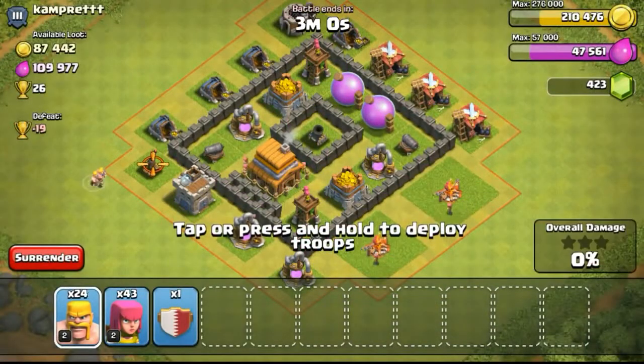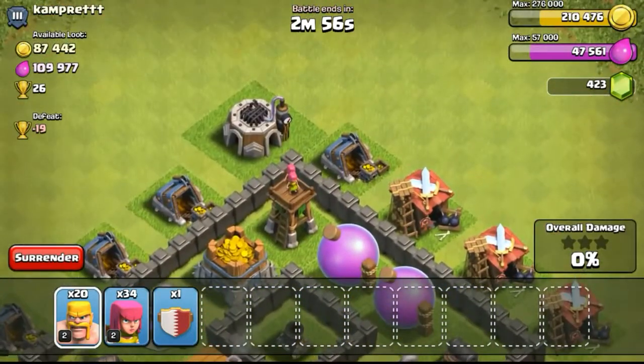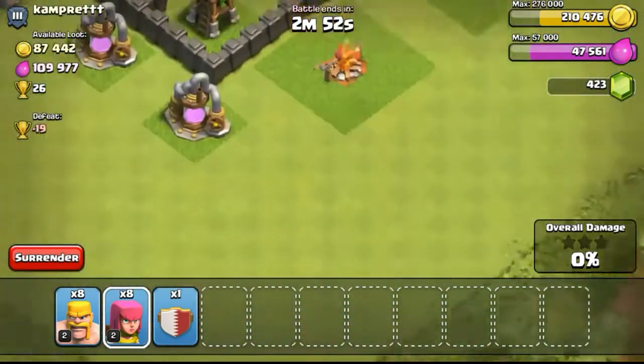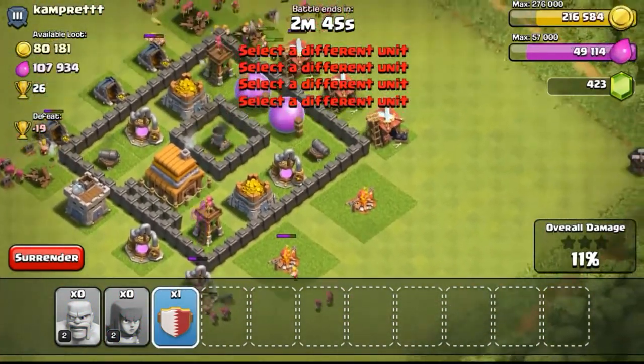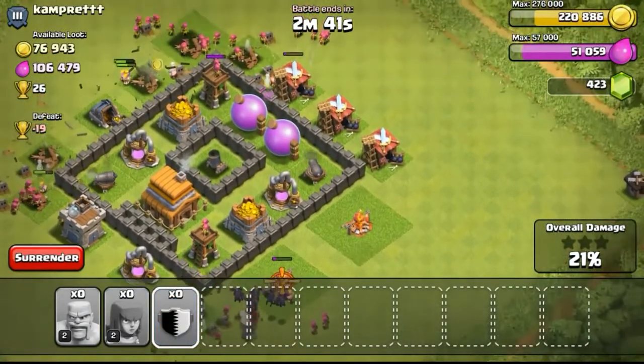So this is another raid I did — just sniping a tower and getting 170,000 gold in resources. The next attack was done live. Sometimes I'll show you guys some live raids, and sometimes replays, because live raids sometimes I forget to record and sometimes my recorder crashes. So I have to record from my replays alone.